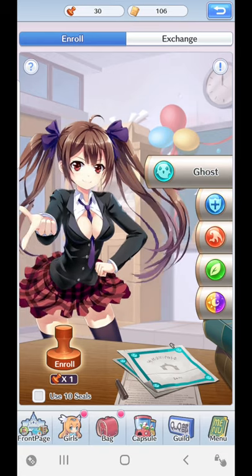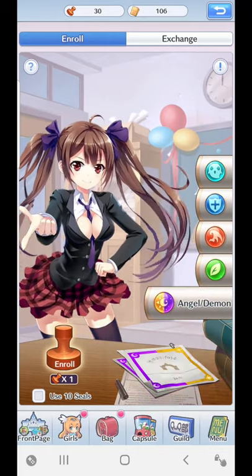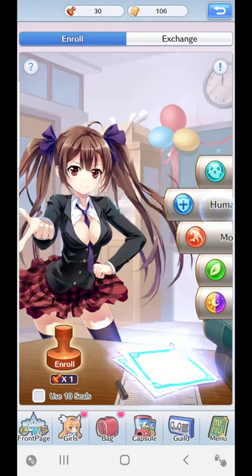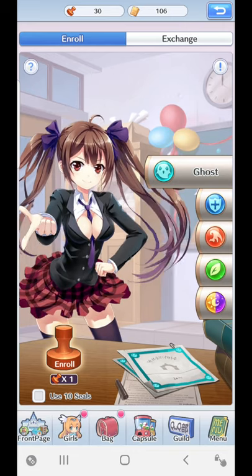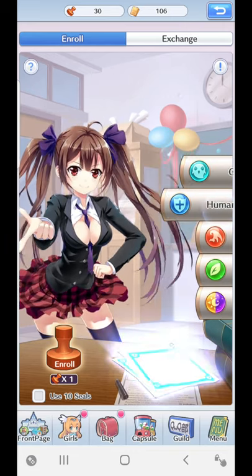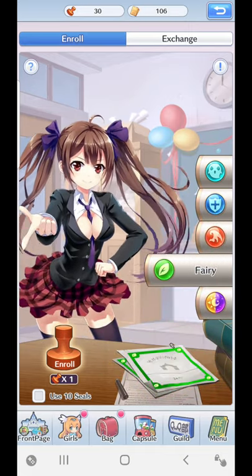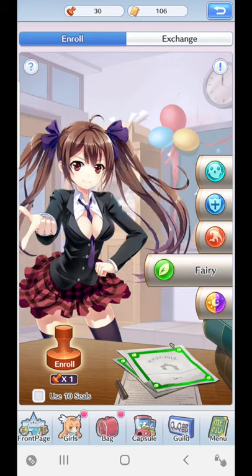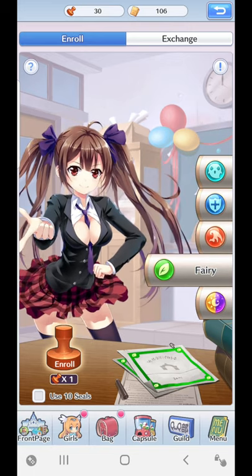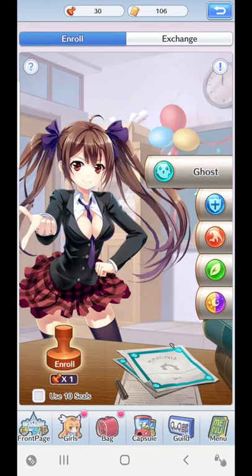With enrolling, you've got to make sure you click on the different tabs, because it's very easy to leave it on the wrong one. If you're just starting the game and you use your seals without clicking the right tab, you haven't chosen the right category. So you've got to change the different tabs here to choose which girl or which faction you want. That's the first thing.